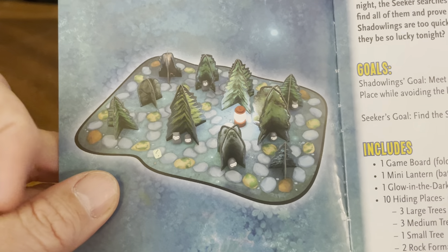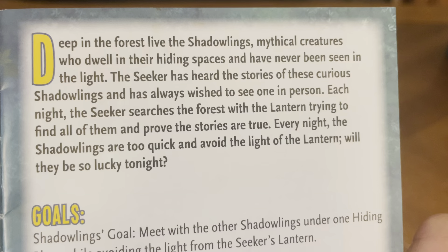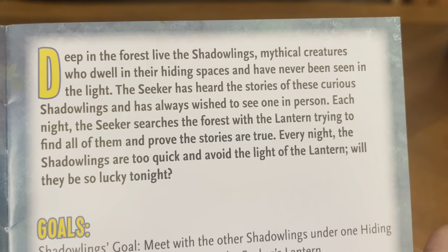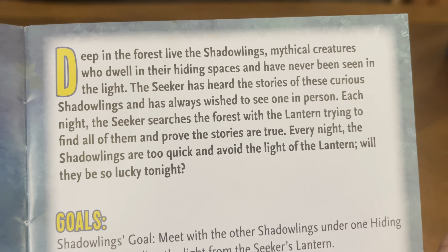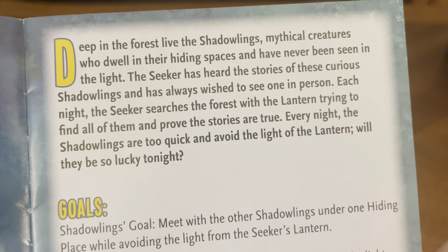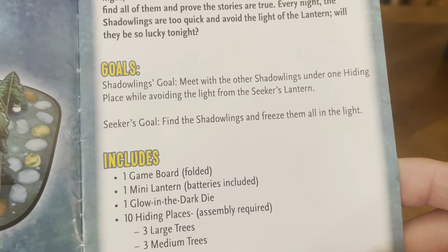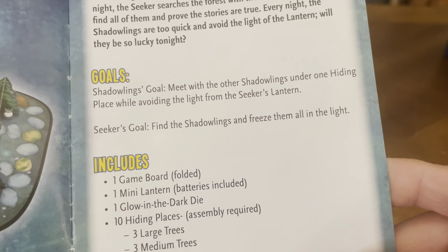There's a picture of the game board all set up. Deep in the forest live the shadowlings, mythical creatures who dwell in their hiding spaces and have never been seen in the light. The seeker has heard the stories of these curious shadowlings and has always wished to see one in person. Each night, the seeker searches the forest with the lantern, trying to find all of them and prove the stories are true. Every night, the shadowlings are too quick and avoid the light of the lantern. Will they be so lucky tonight? Shadowlings' goal: meet with the other shadowlings under one hiding place while avoiding the light from the seeker's lantern. Seeker's goal: find the shadowlings and freeze them all in the light.